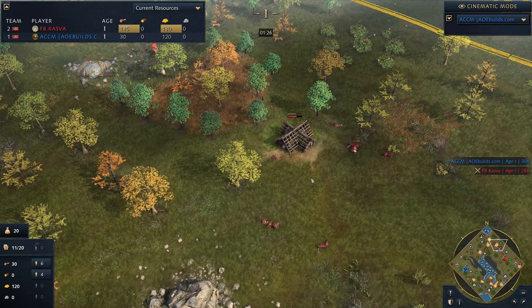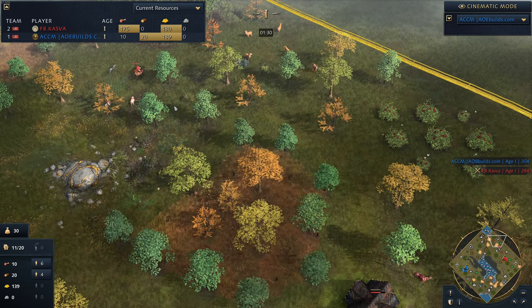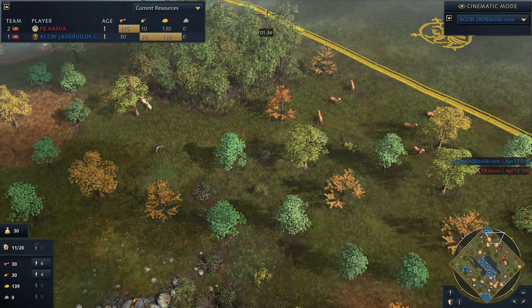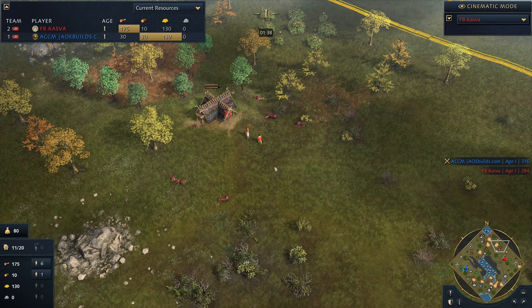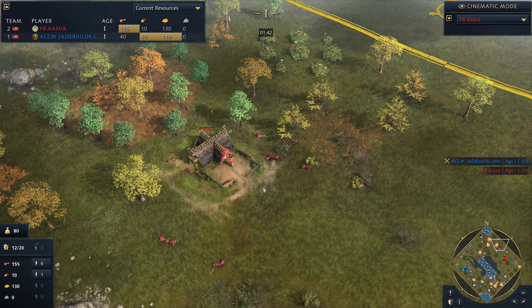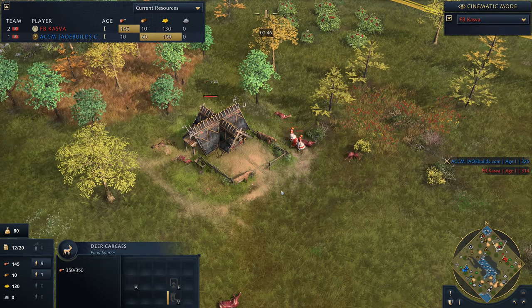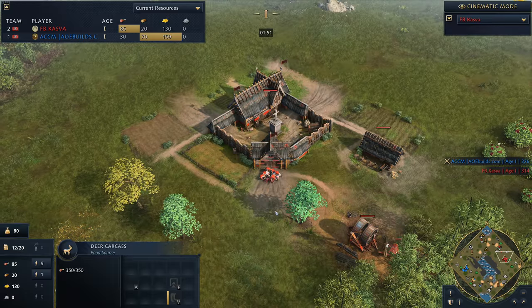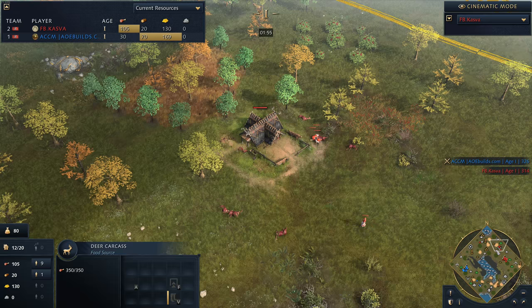Both of these players elected on this map to play Rus, so whether they think the Rus are a little bit stronger at the moment or what the go is, I'm not too sure. Kasva in the beginning of the game is already moving out to a hunting cabin. The deer carcasses actually do gather faster than sheep. So as an example, the sheep back here are going to gather slower than the deer that are out here.